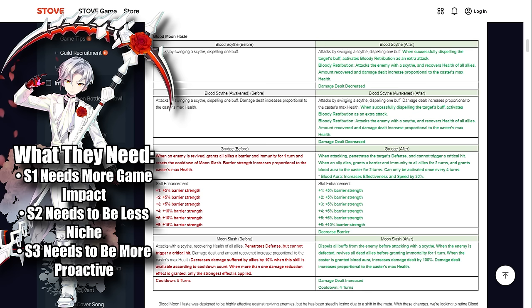Blood Moon Haste needs to feel like a modern soul weaver in 2024. Soul weavers have evolved since Destina's buffs — they now need to be proactive through CR pushing, built-in self pushes, or disrupting moves like Shuna's sleep. These changes accomplish almost everything the character needed.